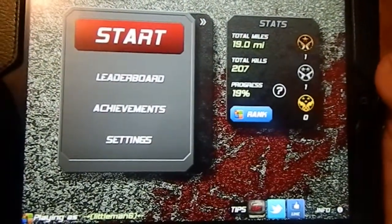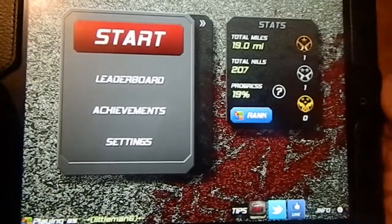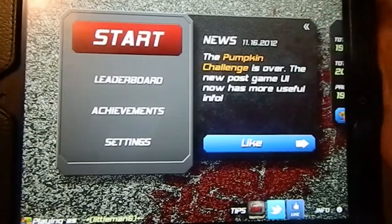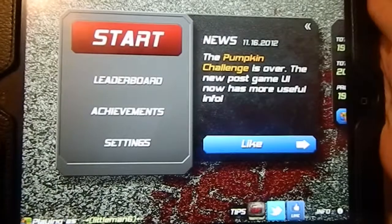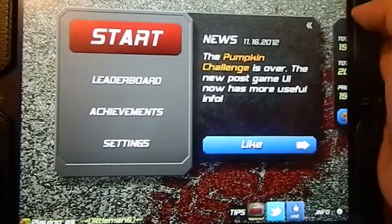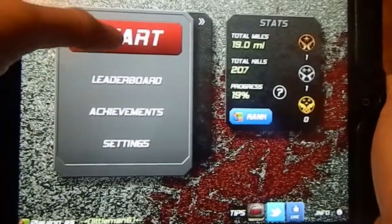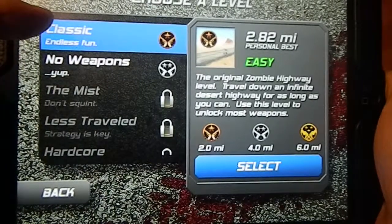It tells you your progress — how many miles you've driven, how many zombies you've killed. You can also hit the arrow for news in this game, but the most recent news came in November, so I'm not sure how often they update it. I've only had this game about a week. Let's go ahead and start — this is the level screen where you can choose endless or classic mode.